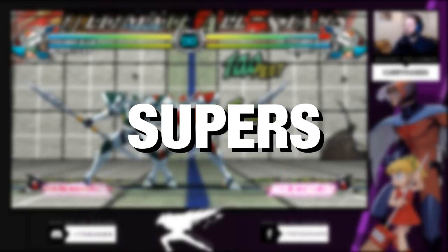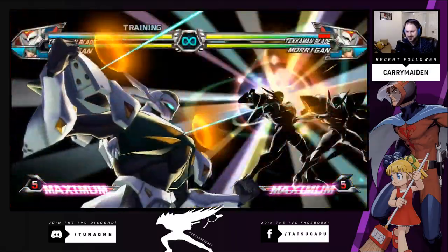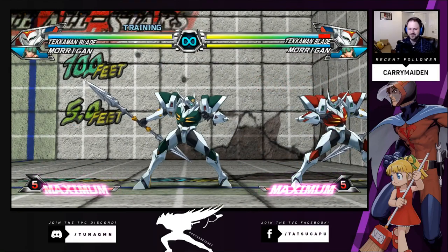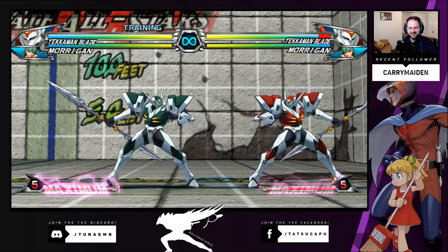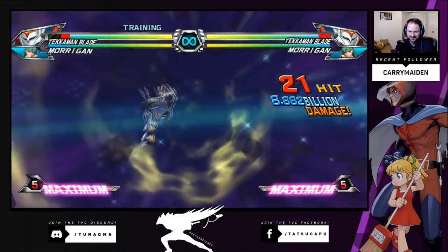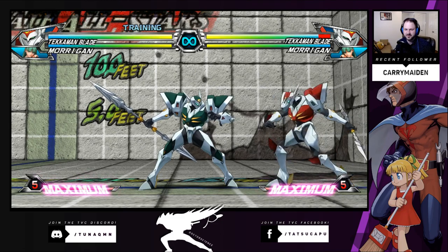Let's talk about his supers next. He has one super which is kind of a dragon punch — he goes like this and it goes out at an angle. But I'm going to show you his really good super. It's really good because it comes out really fast. You can actually hit it out with a normal, but the thing is if you mistimed, your normal — you will get hit.